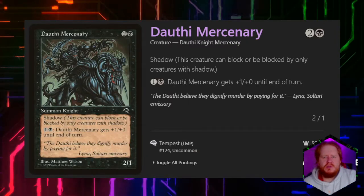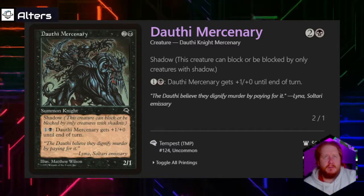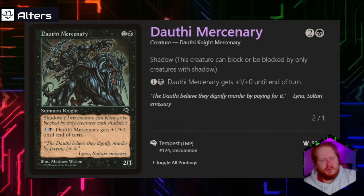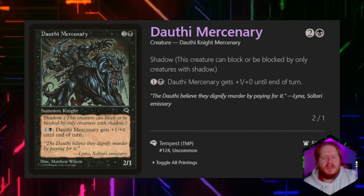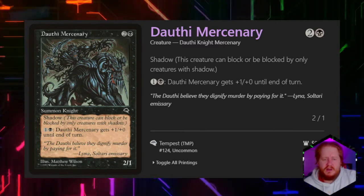I guess I should explain Shadow. Shadow creatures essentially can't be blocked — they can block and can only be blocked by other creatures with Shadow. For 2 and a black, we have another 2/1 Shadow. If we pay 1 and a black, we can pump it by +1/+0 until end of turn.